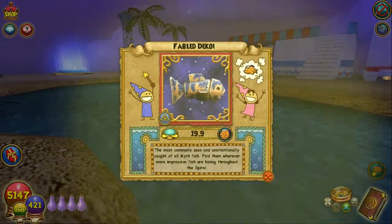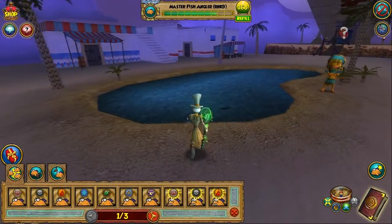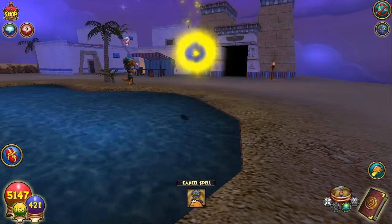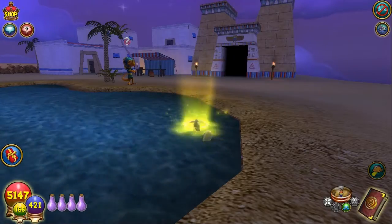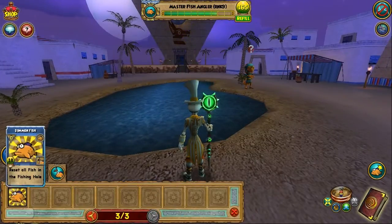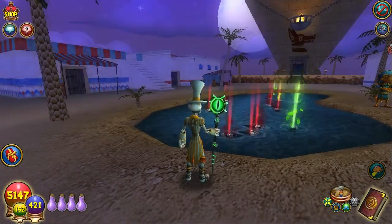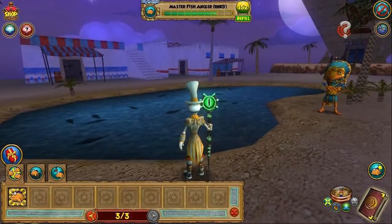I got a fabled decoy. I'm thinking what's going to have to happen here is, even though this is a common fish, there's not very many fish in it, so I might have to end up resetting a couple of times until I can get one to spawn in the pond. Missed him a little bit — come all the way around, catch him head on. There we go. And another fabled decoy. Next step: reset the pond. I got no myth fish this time. For a common fish, this looks like it's going to be tough to get — or at least a little bit tougher. No myth at all, so we're going to have to reset it again.